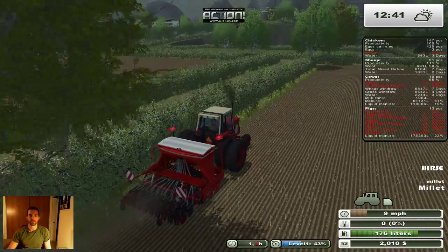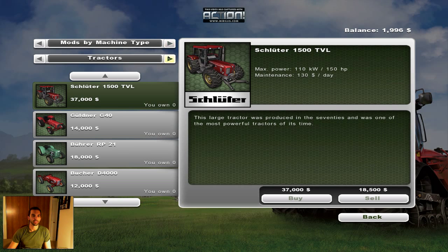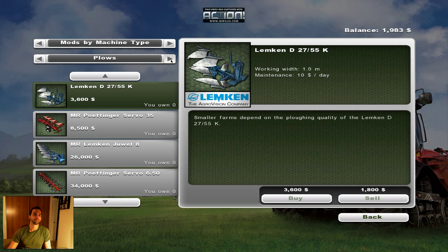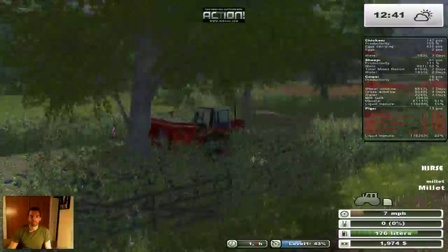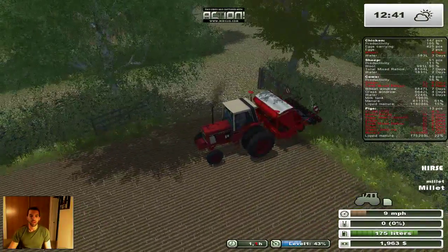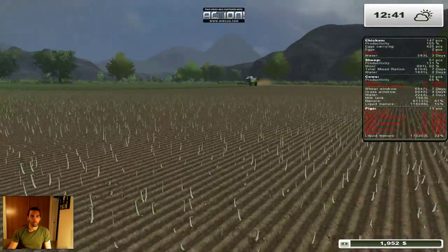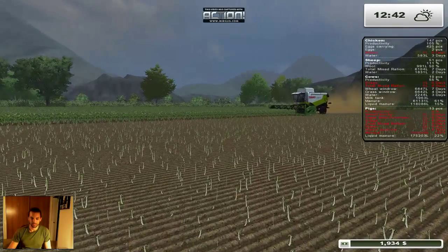I would need a different planter or seeder to try the other fruits. The original planter on this particular map — I think it's called the Hassia — you can plant pretty much everything with it, except I can't plant sunflowers or corn. Sunflowers are the most profitable plant in the game, so to grow them I'd also need to get a different header.